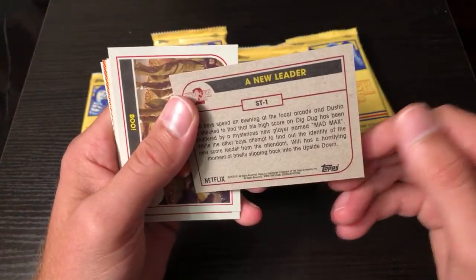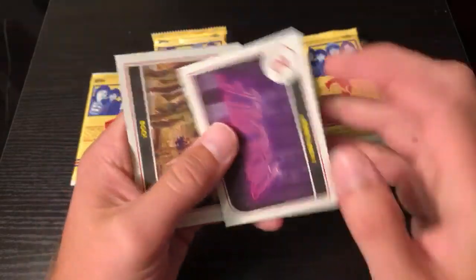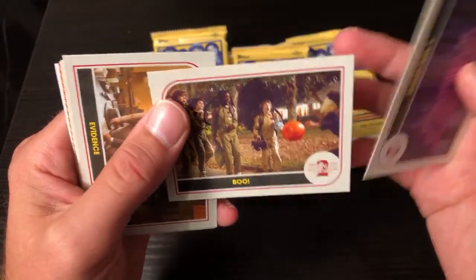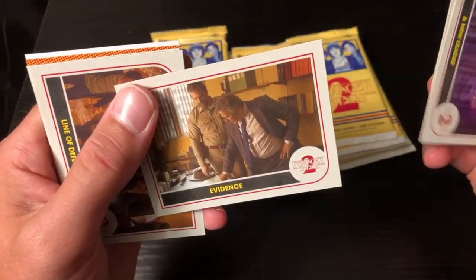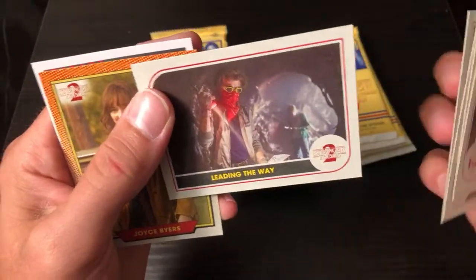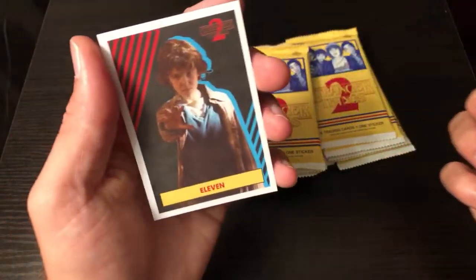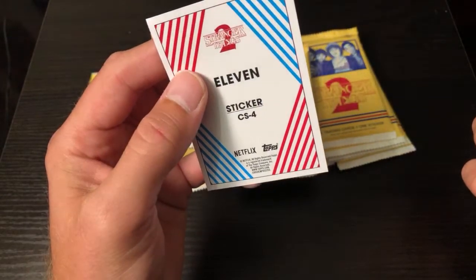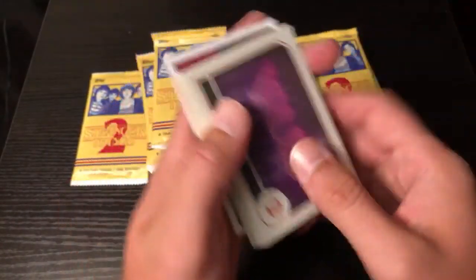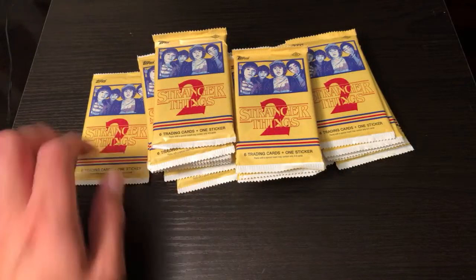The first card there - it's definitely made out of like recycled paper, kind of like 97 Fleer almost, but thicker card stock. Very cool. I'm not gonna read off every single one, but there's the boys in the Ghostbusters outfits for Halloween - that's pretty awesome, I was stoked about that. And these must be special cards - every package always has Eleven, and that's actually a sticker card. So must be one in every pack - looks like six trading cards and one sticker per pack.